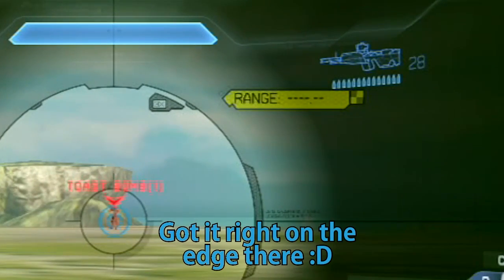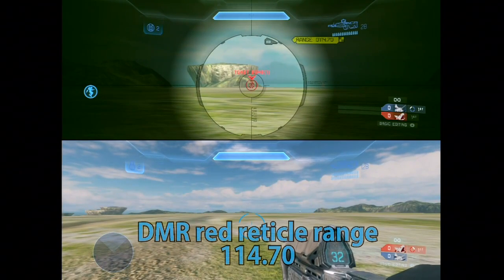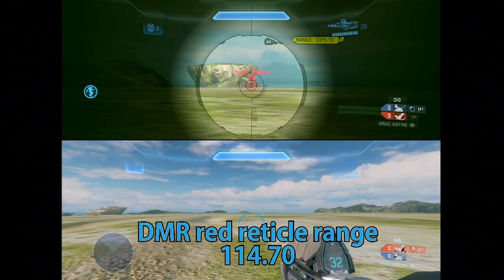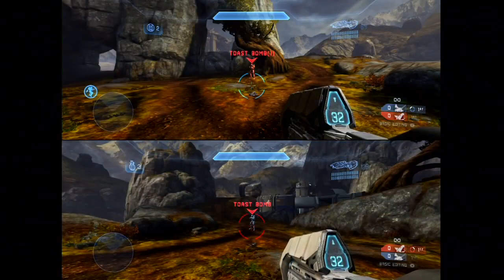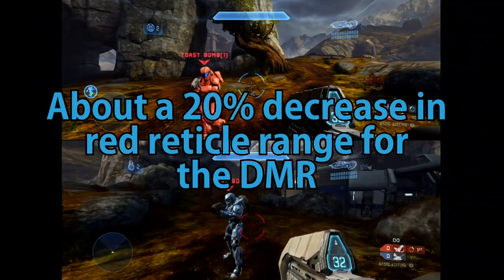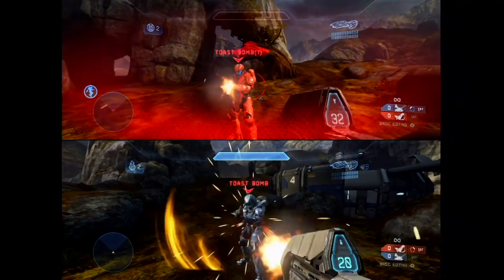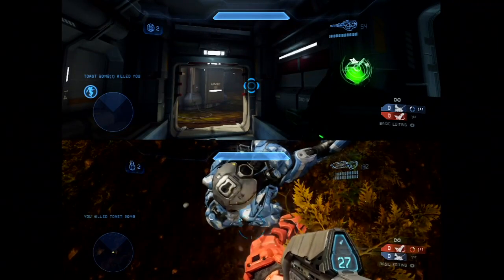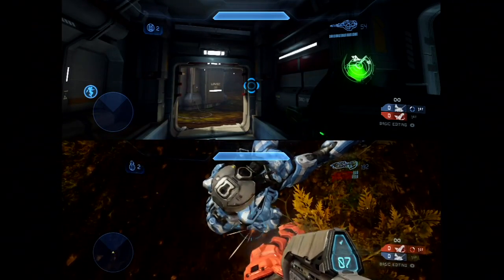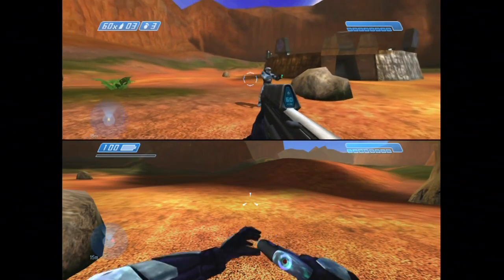Then with the assault rifle, it currently takes 16 shots to kill somebody, so if you're shooting absolutely perfectly you can kill two people, but that's pretty much never going to happen. Right now they're testing it with a 13 to 14 shot kill. But because of the sped-up kill time, they're knocking the aim assist down significantly, and they're saying it's in between about Halo CE and Halo 3 in terms of the auto aim assist you get with the assault rifle. So there is the state of the weapon balancing.